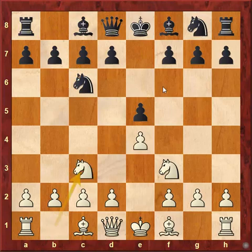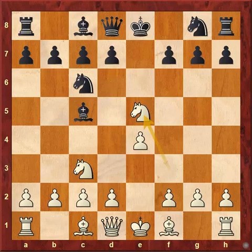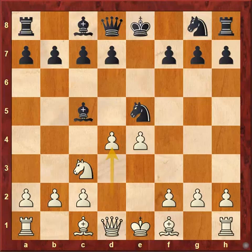If black plays knight f6 that would be the Four Knights Opening, but here black plays bishop to c5. This allows a cute little fork trick to gain a better center. Here comes knight capture e5, then knight capture e5, and now pawn to d4 which regains the piece and gains better control over the center.